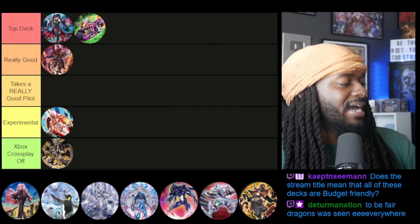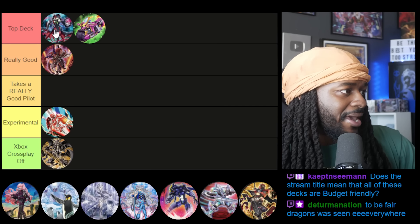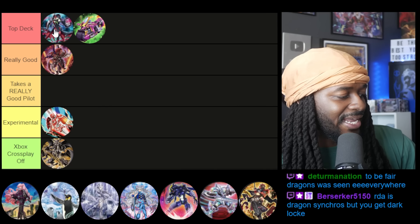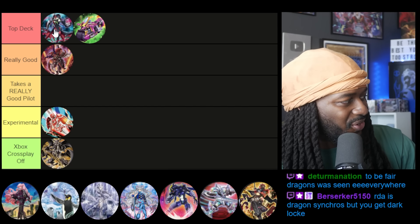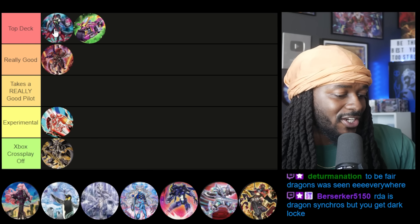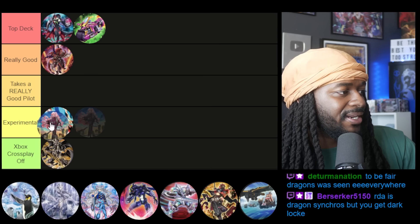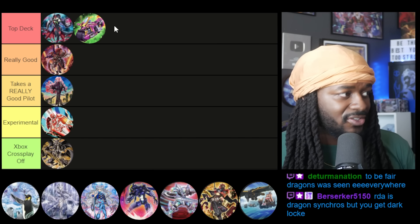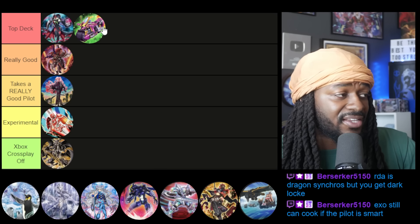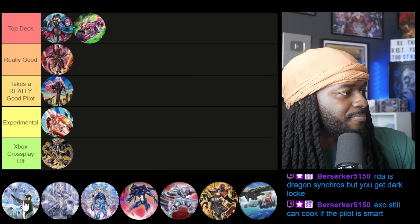Next is Exorcister. Exorcister does fairly well when cards are moving out of the graveyard, so in theory it does well against Snake Eyes, but the problem is Shifter is at two, the deck is power-crept, and none of the Exorcister monsters really stand up on their own. The strongest is Martha, which is not hard to knock over. I'll put it in 'takes a really good pilot' — they can still beat top decks but you have to make up for the deficiencies.